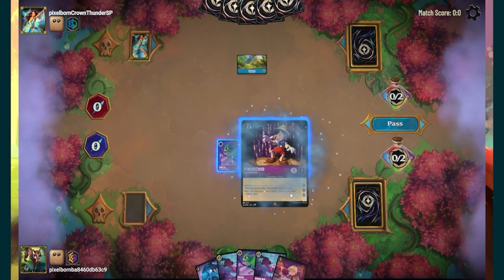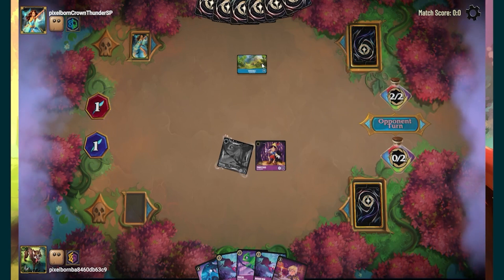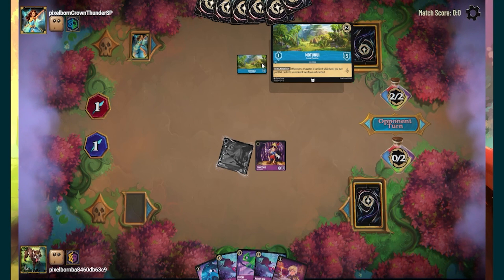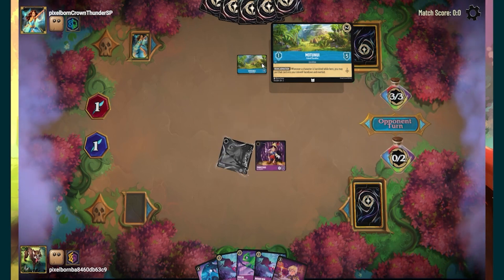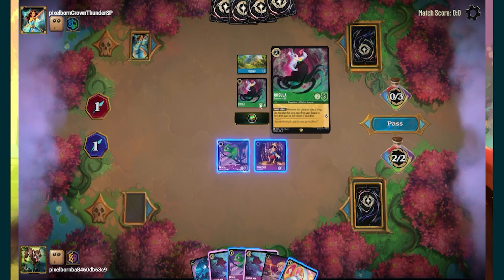Grandma Tala Ghost — as I'll call her — has a mechanic where anytime a card is put into your inkwell, you basically claim a lore. So anytime you put a character or any card into your inkwell, you gain lore for it. That's really cool.